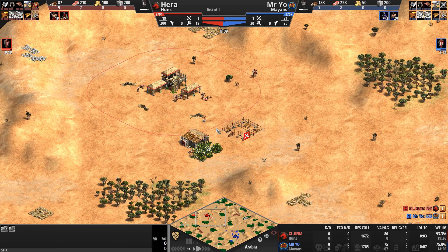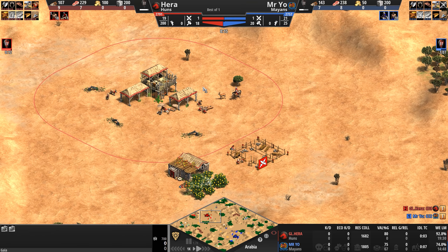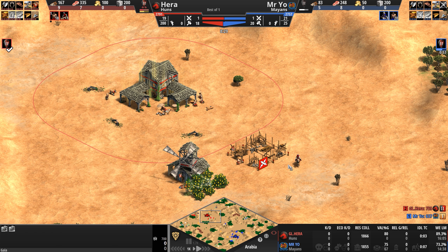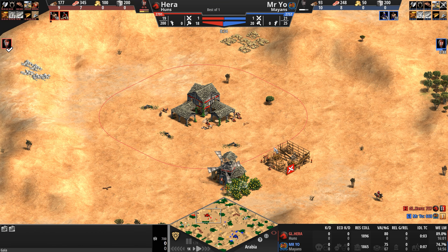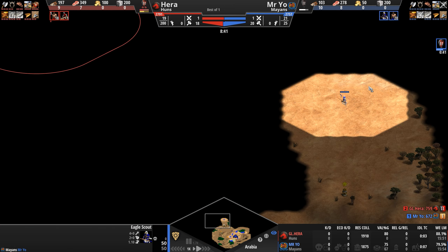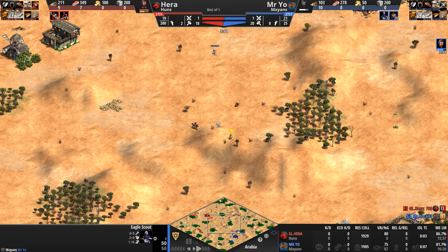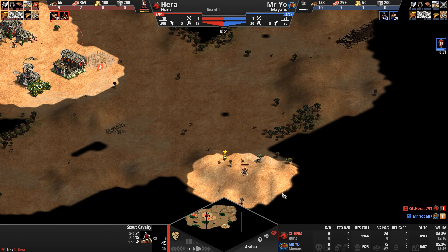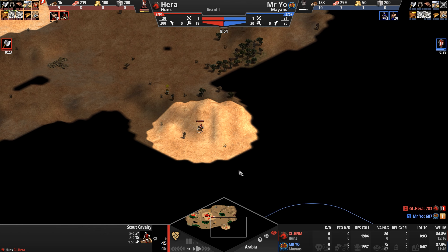Both players are heading up to the next age. The Hun off the back of two fewer villagers will hit feudal about 50 seconds ahead, plus 4 seconds of TC idle time. And now like two ships passing in the night, the scouts cross paths — Hera heading straight for Mr. Yo's base.